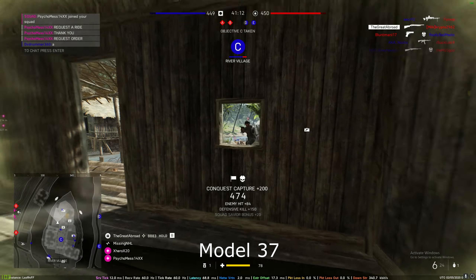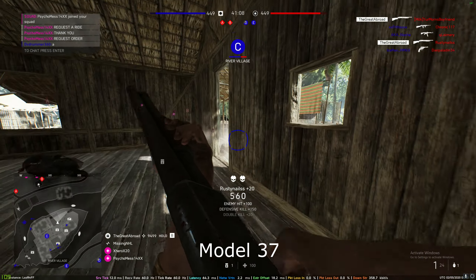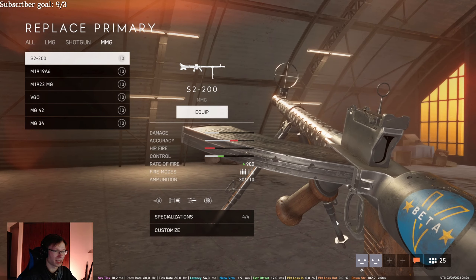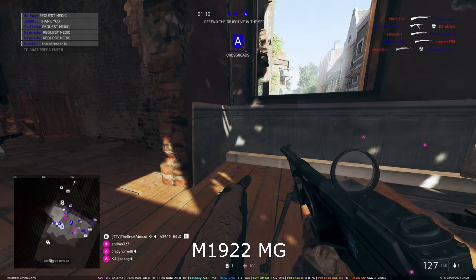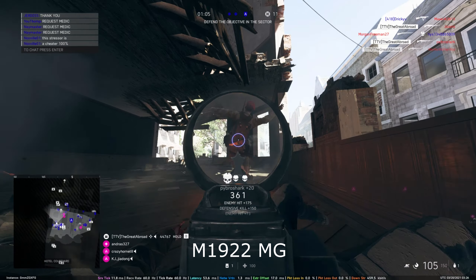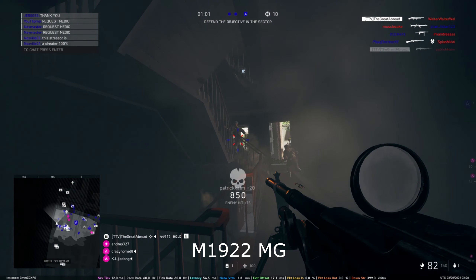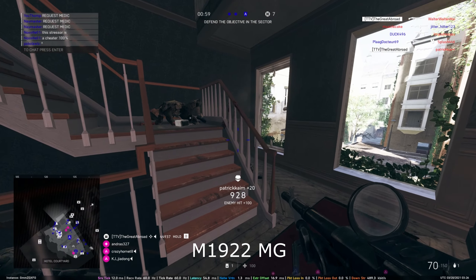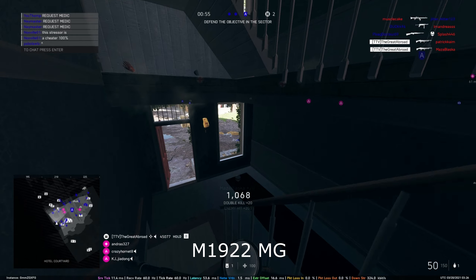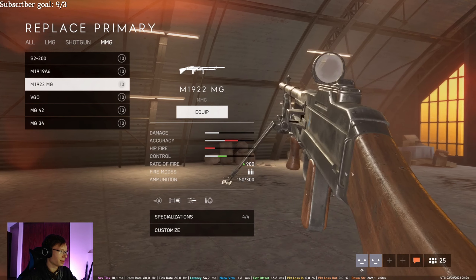MMGs — just don't. But if you really want to, the worst is probably one with a small mag size. If you're going to use an MMG, just use the MG42 — use something with a high fire rate and large ammo capacity. I'd probably pick the MG42 alternative just because everyone uses the MG42, but honestly it comes down to: worst is the small mag one, best is the MG42.